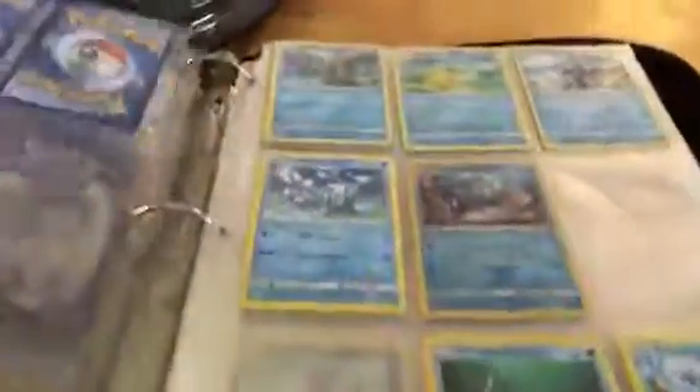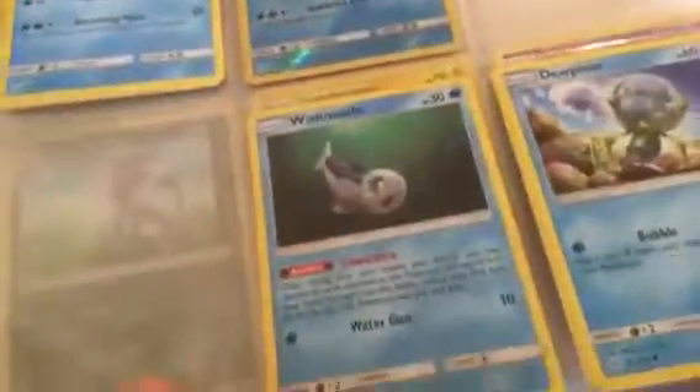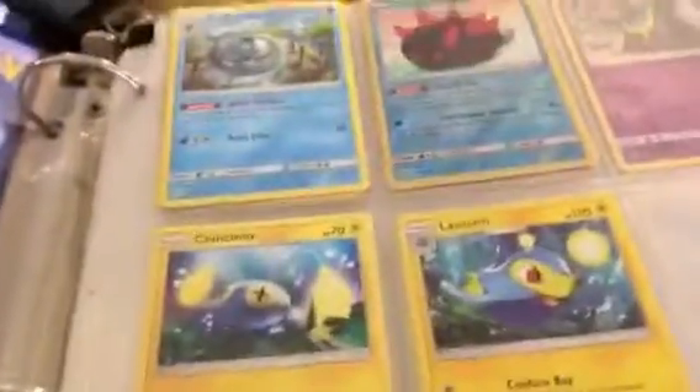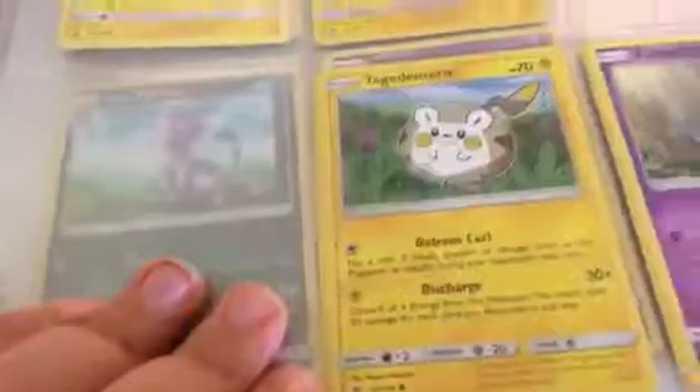Psyduck, Golduck, Poliwag, Shellder, Wingull, Pelipper, Popplio, Brionne, Reverse Primarina, Wishiwashi, Dewpider, Araquanid, Pyukumuku, Pyukumuku, Chinchou, Lanturn, Togedemaru.